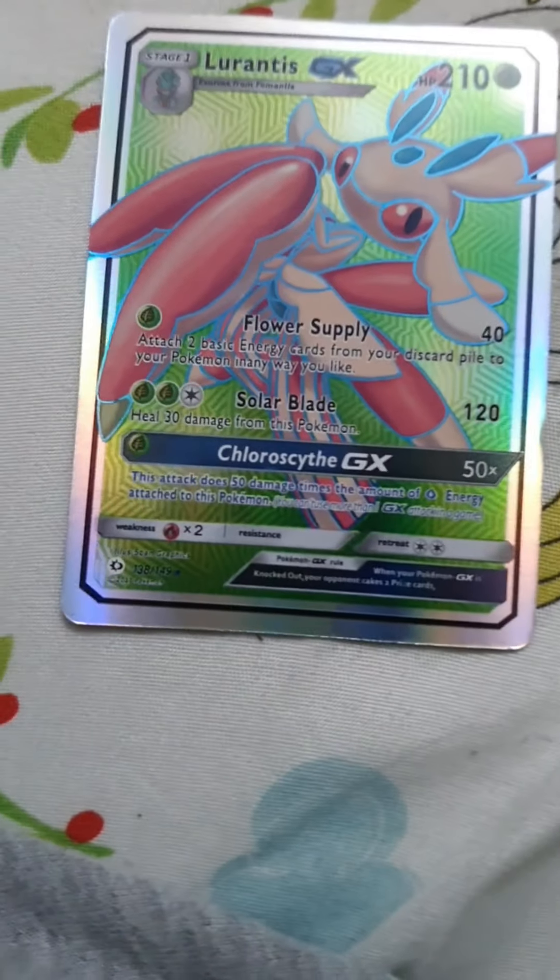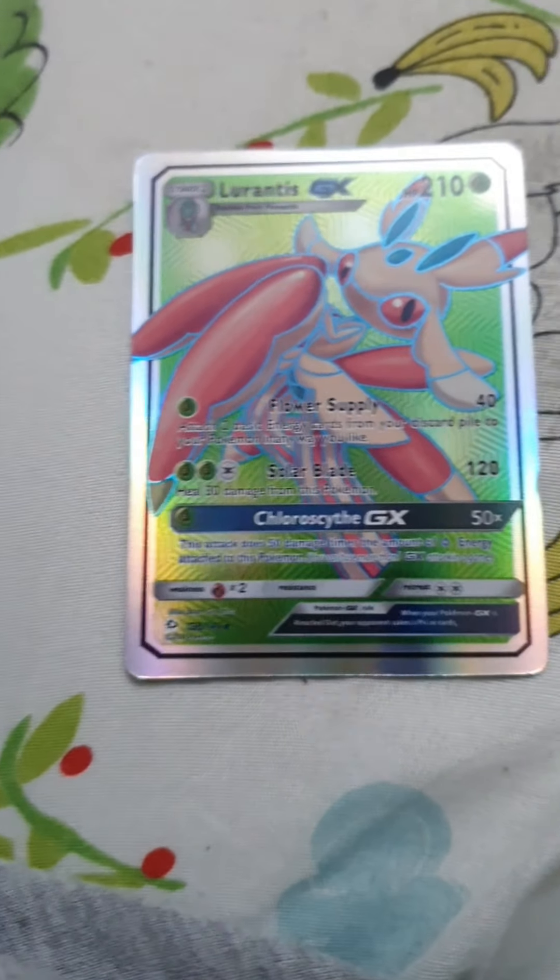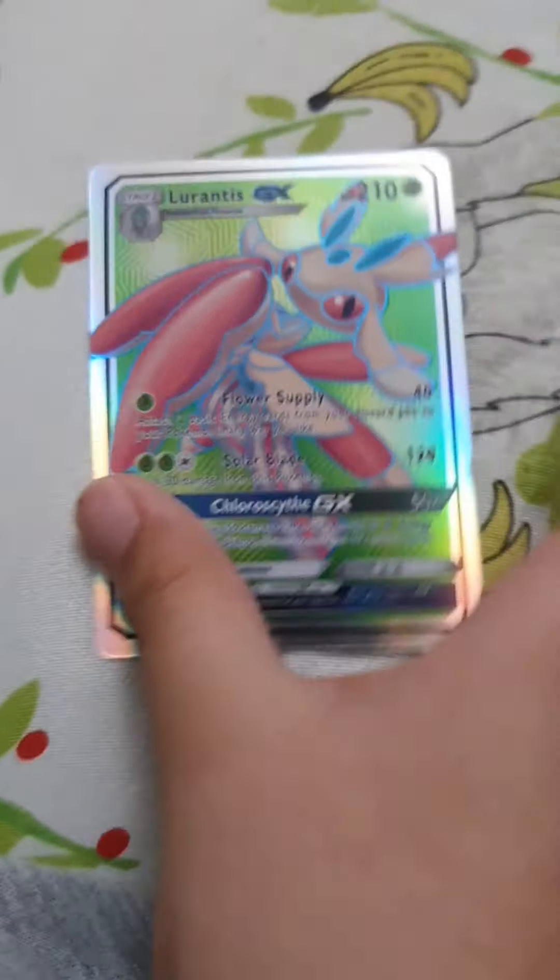It has 180 damage and 210 damage — that's very powerful. This Pokemon is called Lurantis — you've seen it before. It has 210 HP, 40 damage, 120 damage, and 50 times damage.